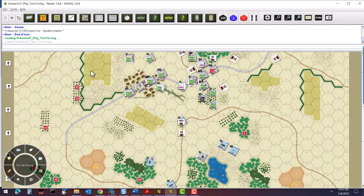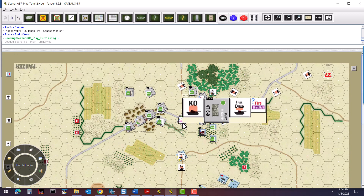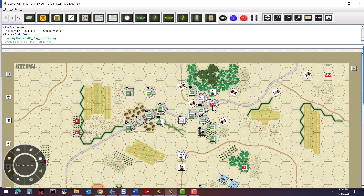With that, we move on to turn 12. Setting up the commands, you'll notice it's still heavily influenced by moves and a few move/short halt markers, as well as some fire markers. We're going to still be moving as much as we can and hopefully providing some more smoke to cover us as we come in. Let's see who goes first.